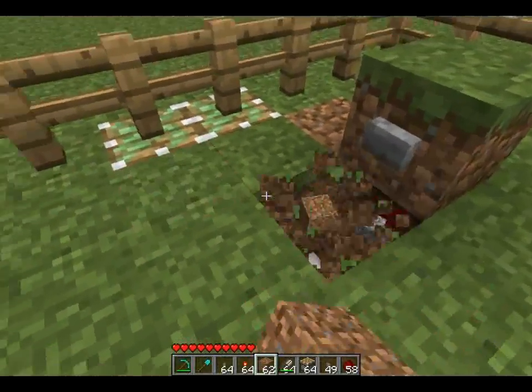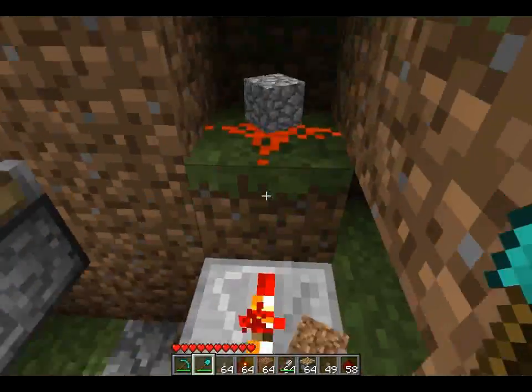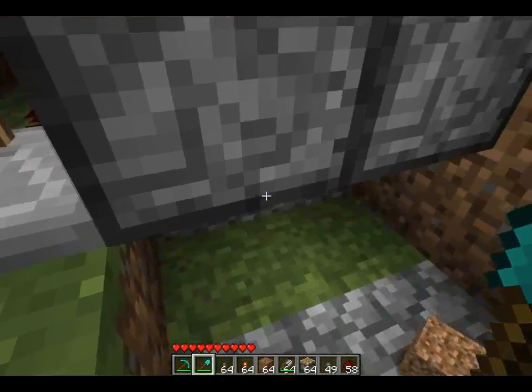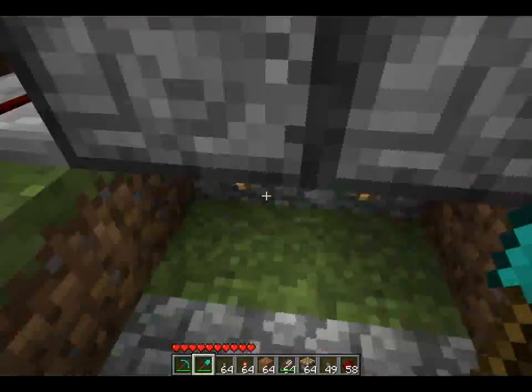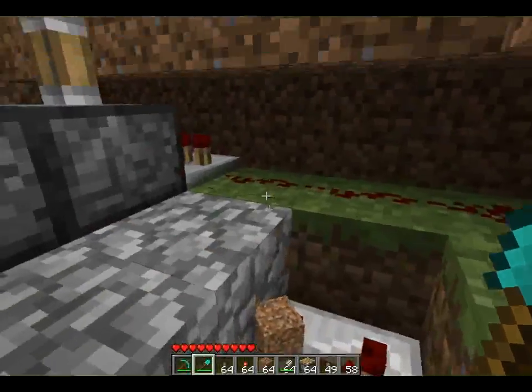The insides of it are really quite simple. It's just the button here powers these torches — or turns these torches down here off. And same thing from over here.